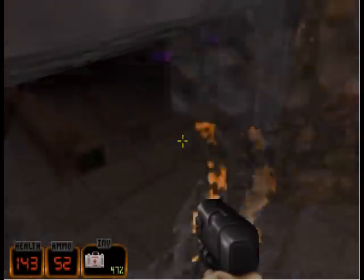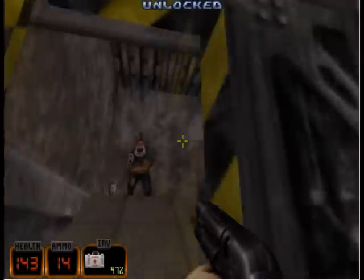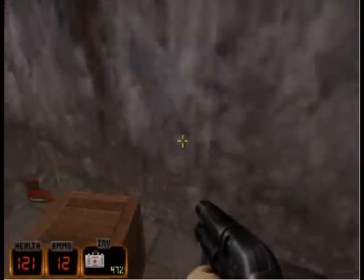We can actually open the door, but of course we're going to be a nuisance. Maybe we're just going to open this first, because I said non-linear, right? You can choose which way you go.